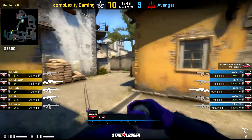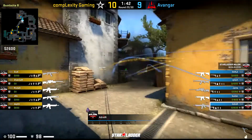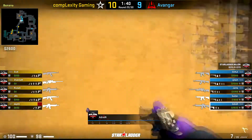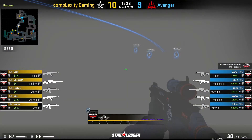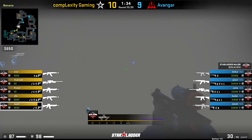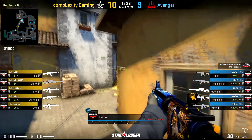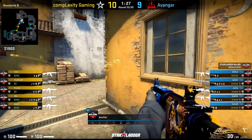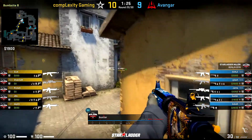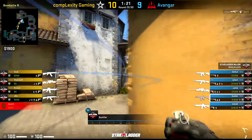Now let's switch over to looking at Avangar, who are one of the surprise packages of the Major for me, and it's team play like this that helped them make it to playoffs. Avangar decide to go for a 4B stack early, but they make it look like they're using their standard nades on Banana. You can see the nades and mollies coming through and then the rotate away, so from Complexity's point of view, Banana looks pretty safe at this point and they start to move forwards to take control.